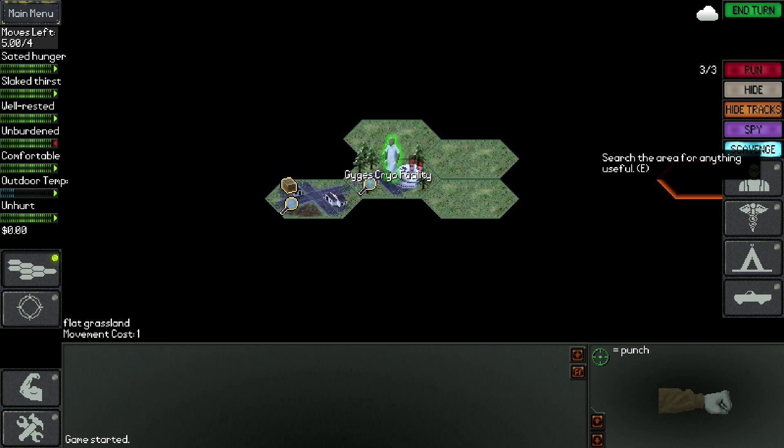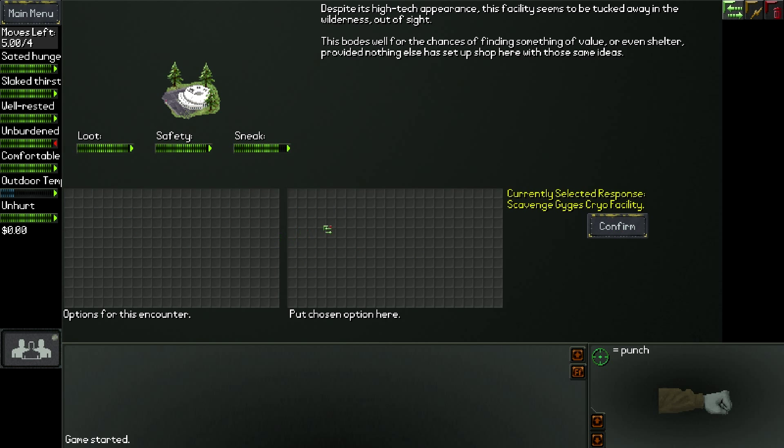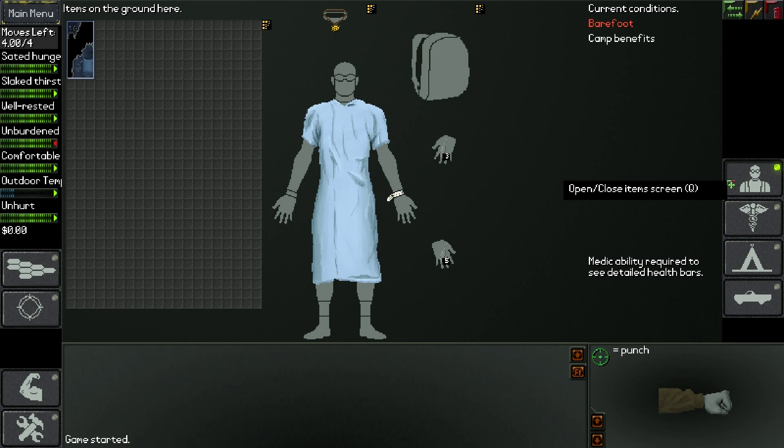We can go and scavenge at the Jeans Cryo facility. Despite its high-tech appearance, the facility seems to be tucked away in the wilderness, out of sight. This bodes well for the chance of finding something of value, or even shelter, providing nothing else has set up shop here with those same ideas. We found something - great.